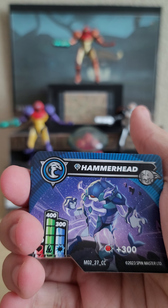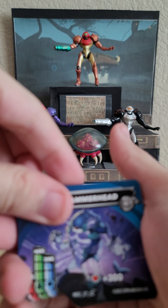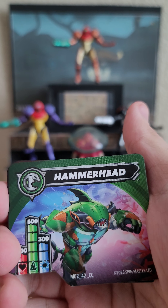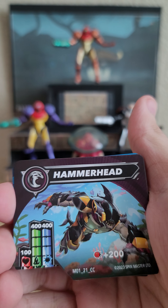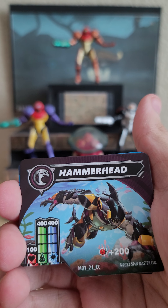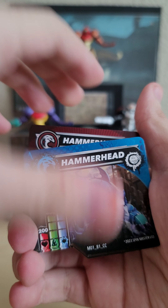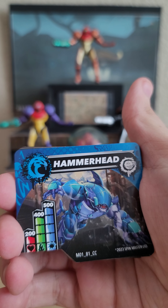Then we have my diamond Hammerhead — I love the aesthetic of the diamonds for this generation, really happy these came back for G3 because these were probably one of the coolest special treatment designs they did for G2. So then we've got a green Hammerhead, and a black one — there's a little special effect there, I believe that's called Collision, where you get an extra 200 to your stats. And we have a red Hammerhead.